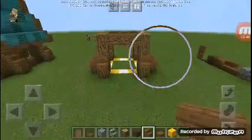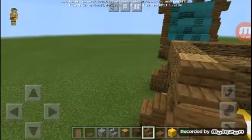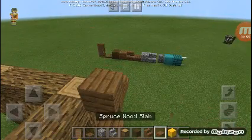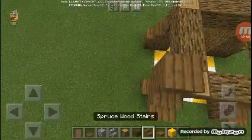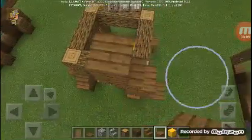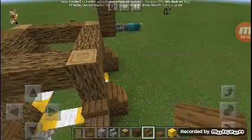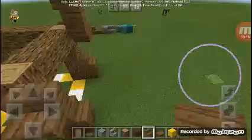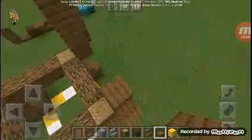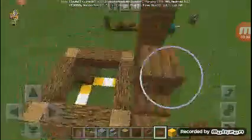After doing this, we're gonna start our roof frame. Starting here: upside-down stair, full block or double slab, upside-down stair, another full block, then a regular stair. Now let's jump to the other side: upside-down stair, upside-down stair, full block or wall slab, then a stair.